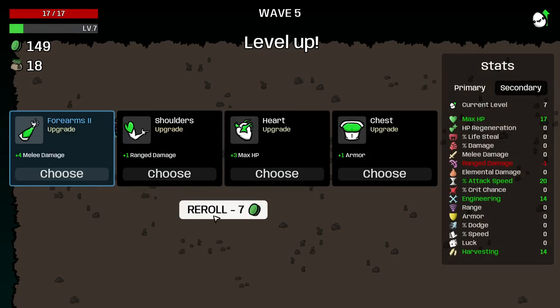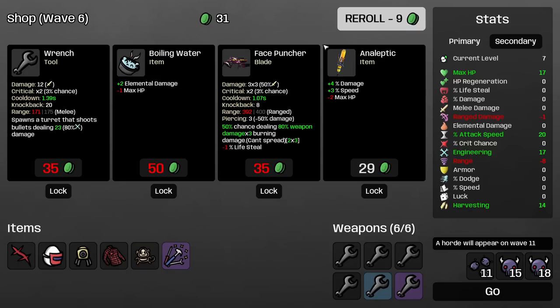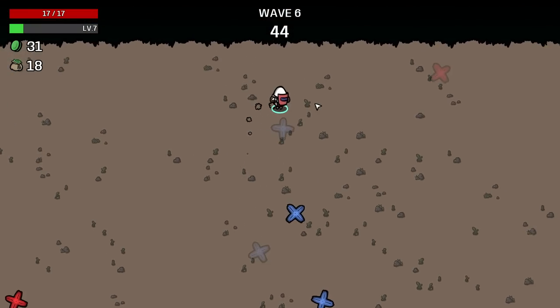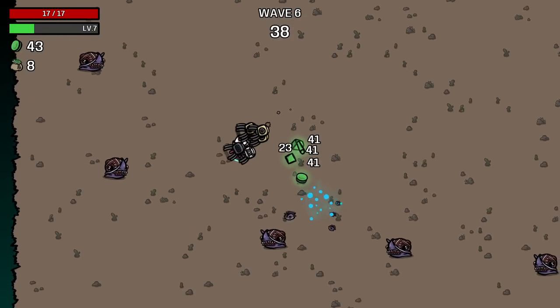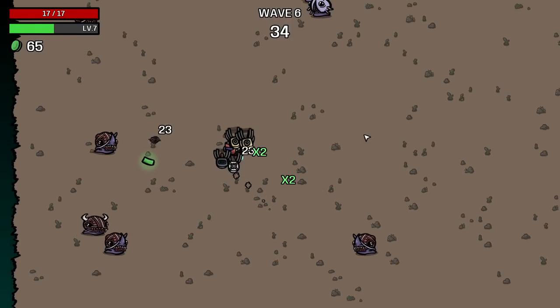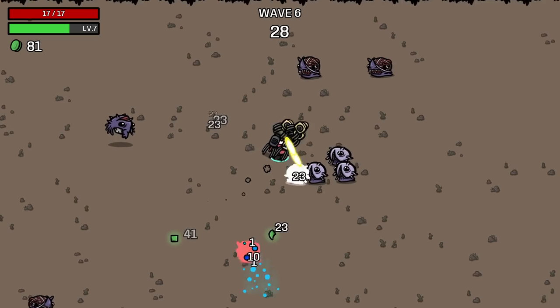Get some attack speed. Luck up could be good too. Lifesteal probably does nothing. Now we got a piercing one. Wrench upgrades — I kind of treat them differently than other upgrades. I try and skip past blue, basically, if I can. I don't really ever want to have more than one blue if I can help it.